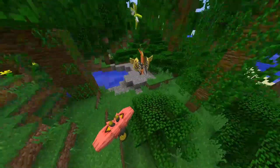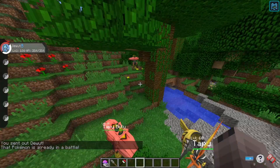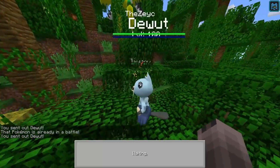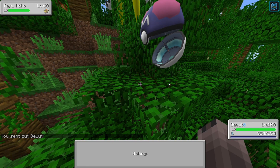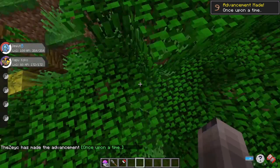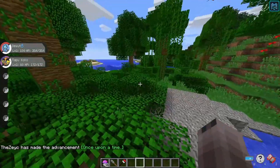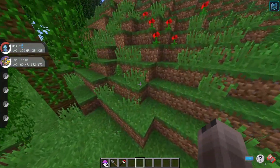We already found ourselves a Tapu Koko — once you find it, it's already in combat. Once you find it, initiate combat and capture it. Always remember legendaries have a really low capture rate, so bring either multiple Pokéballs or a Master Ball, something of that kind would be really useful.